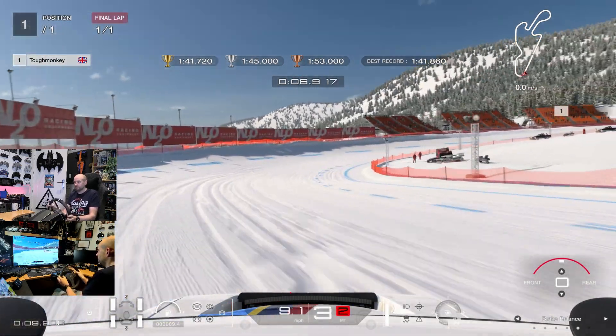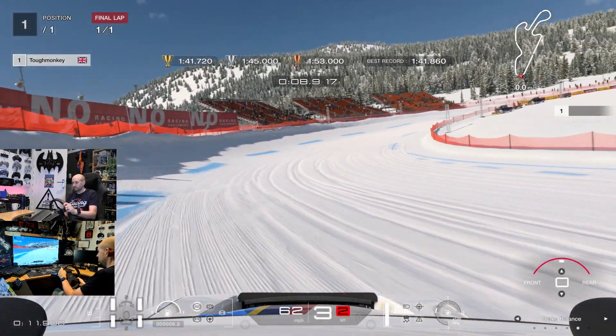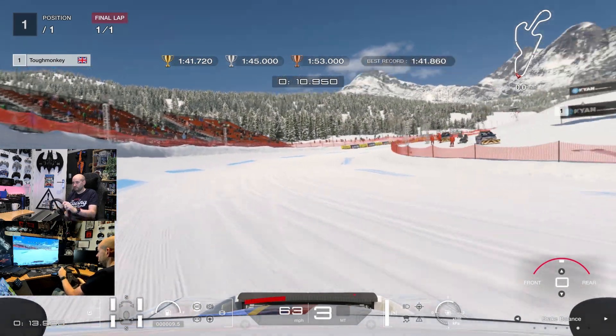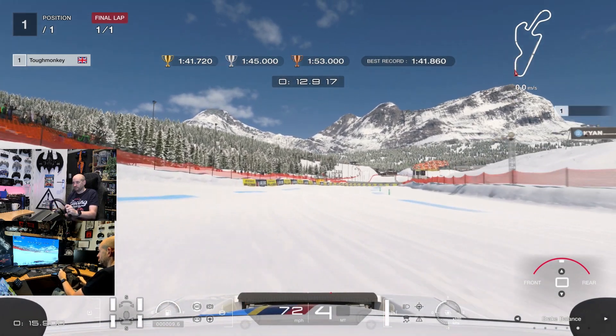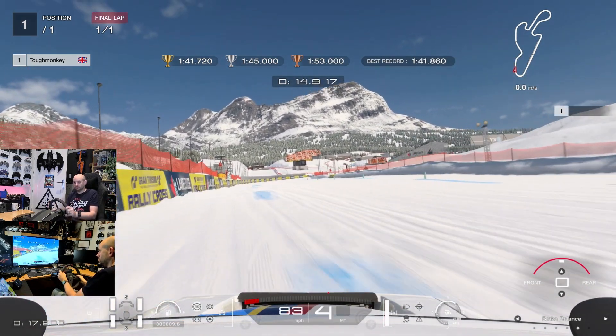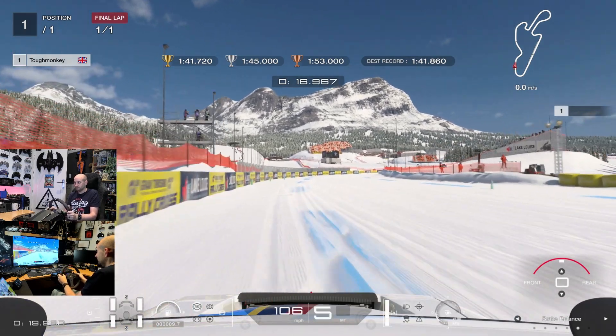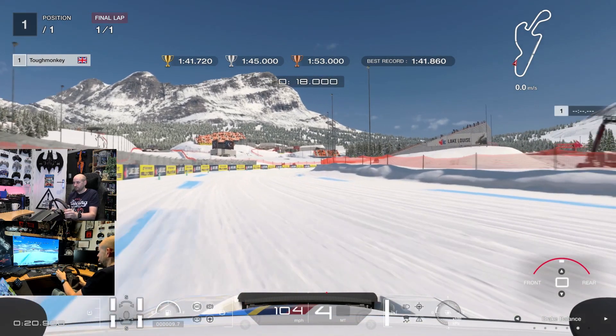At the red N20 boards, we're getting on the brakes and drifting the car around this corner. You can take a tight line if you want, but it will compromise your speed on exit — you can't get full power down. I like to take a wider line around that corner, run the boards on the left hand side as tight as you can, and then get ready for an early turn in.